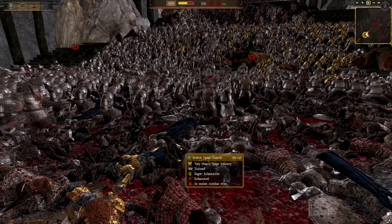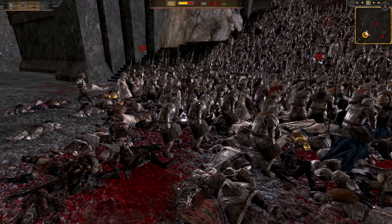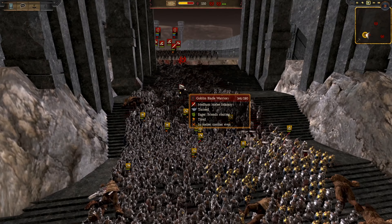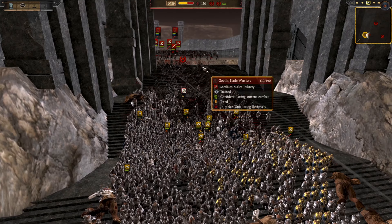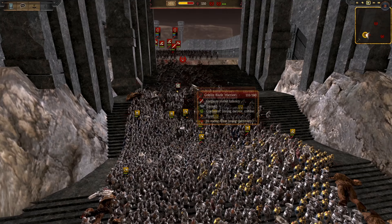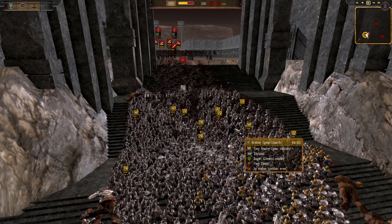Something about this is eerily haunting and beautiful — bodies littered everywhere after the battle washes over them. Looking at it, the spear warriors in the front are on the verge of breaking, which means they've got to deploy more infantry down the hill. The blade warriors are doing their best, but they are significantly outmatched by what's coming.